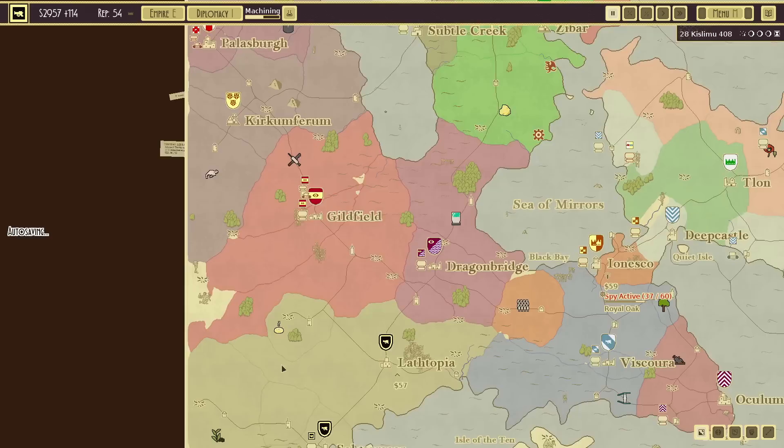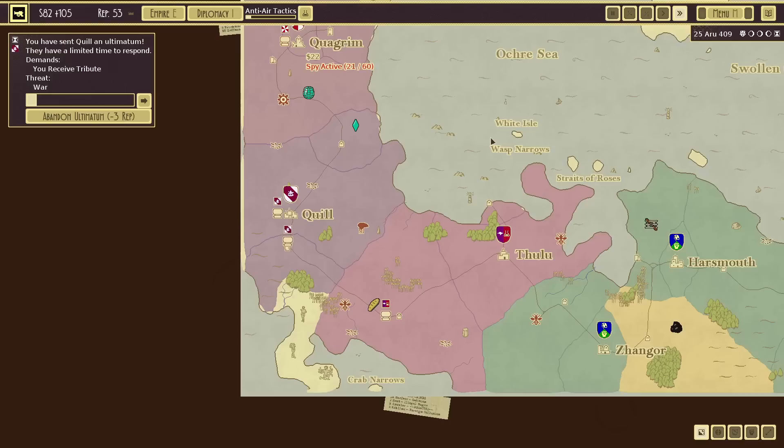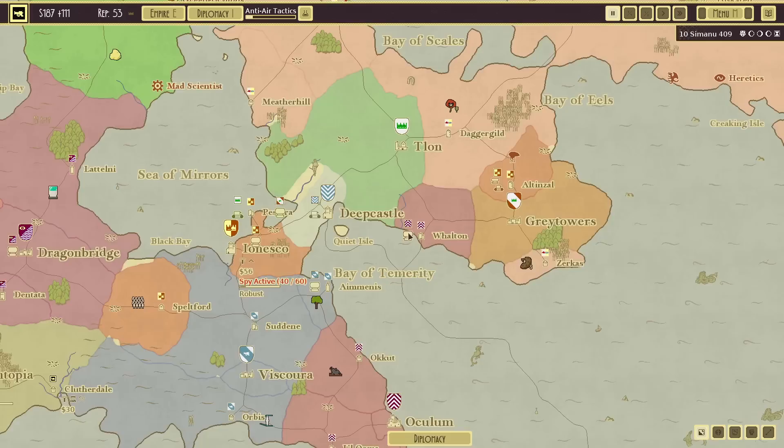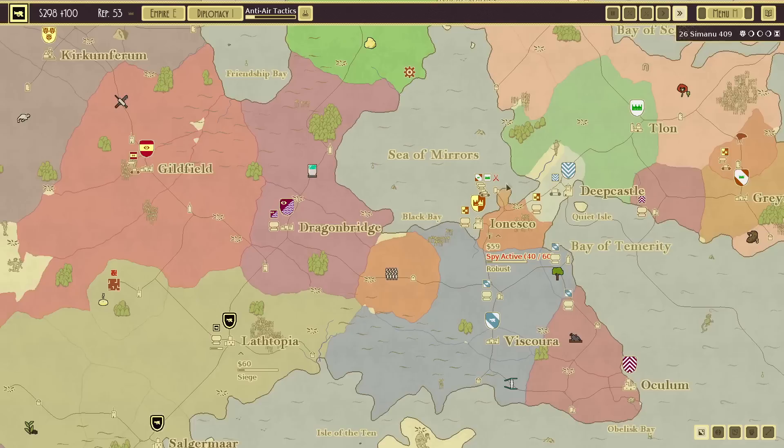I want that extra cannon damage research. I've just demanded tribute from Quill — if they do not accept we will be going to war with them, and they have accepted. They were the weakest of all these groups. What I'm really nervous about is this little empire over here, which is apparently similar strength to us somehow. Looks like our amazing start is starting to no longer be quite as much of a huge advantage.